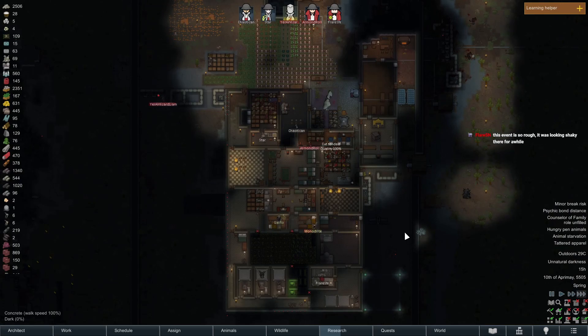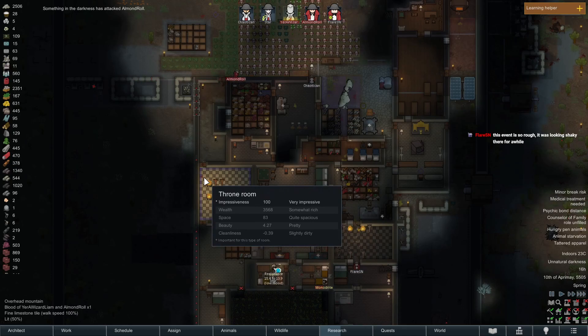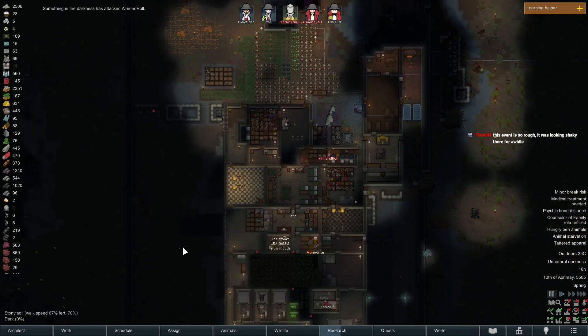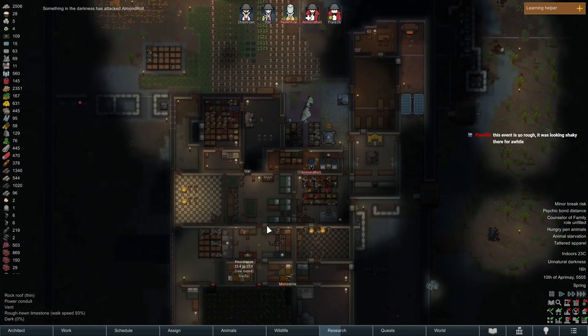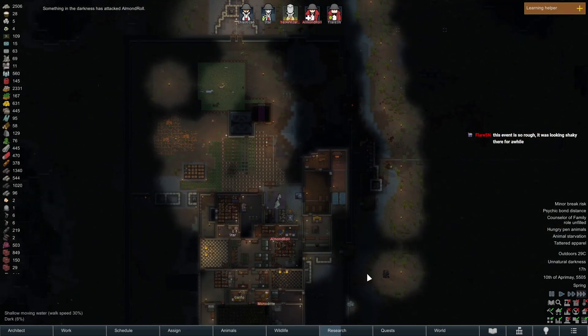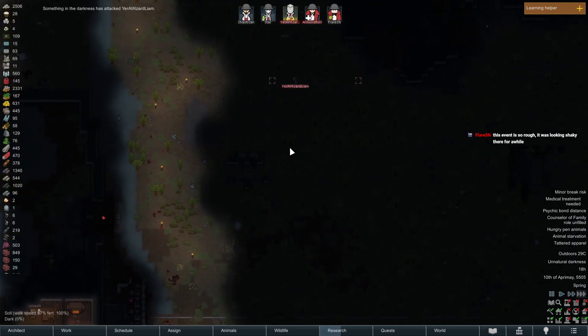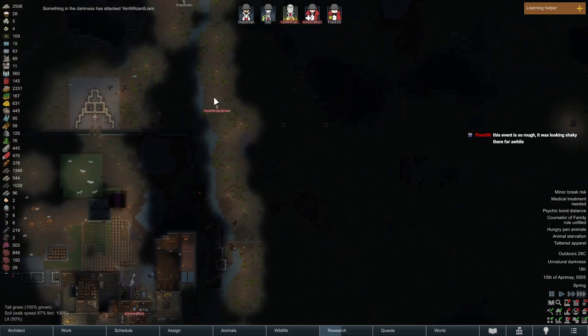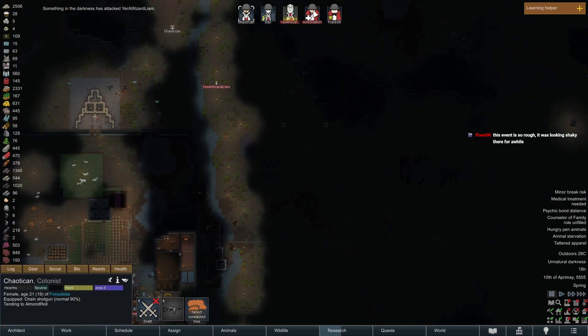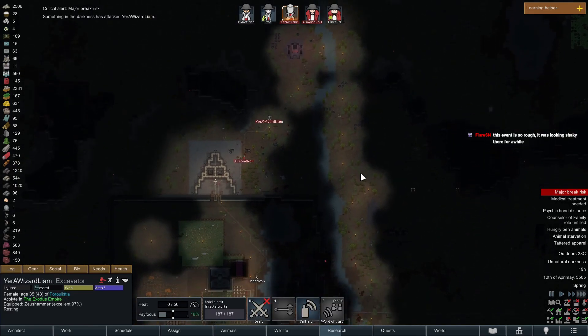Venison rough is looking shaky there for a while — yeah, it's really tough. I think really the issue is that I didn't prepare well enough for it. When it said darkness is showing up I didn't like prep hard enough — I was kind of chilling on it. Oh Liam, get out of the darkness man — Liam's gonna drag stuff too far. Almond Roll, make this please.